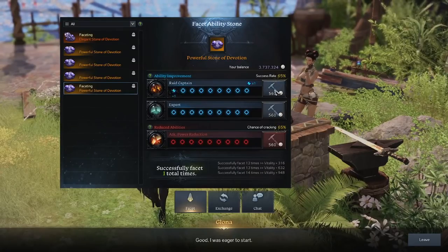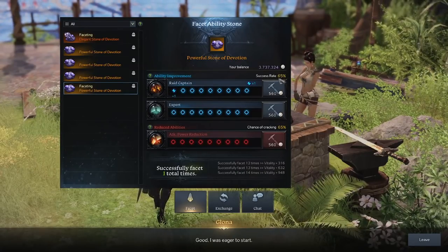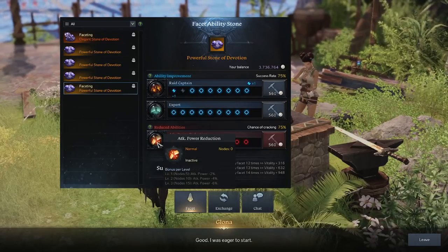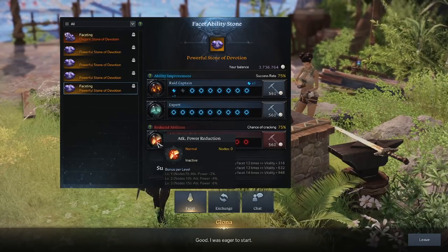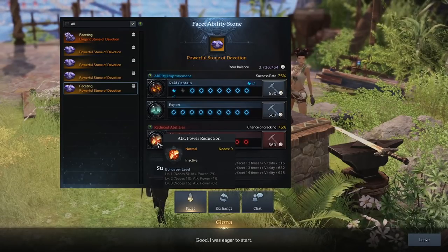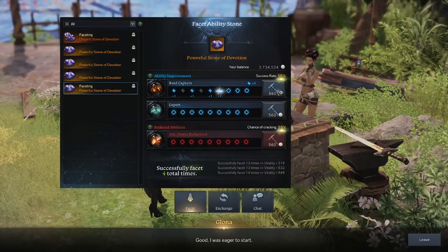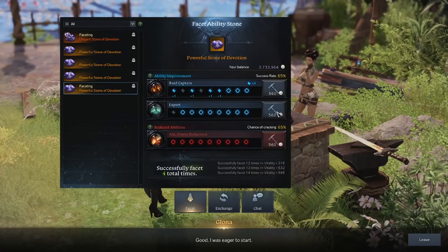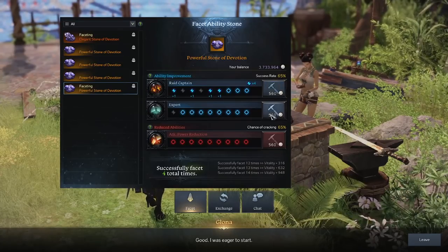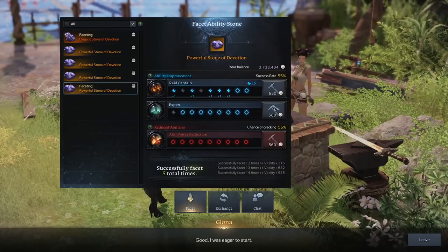You will need to fill out all of the stones — every single node has to be attempted. Stones also offer curse-related states, which are negative ability buffs for your character that you genuinely wouldn't want. Some affect attack speed, some movement speed, and some are even defense decreases. With this in mind, you're trying to juggle the best possible outcome for the nodes you want versus the nodes you ideally do not want.